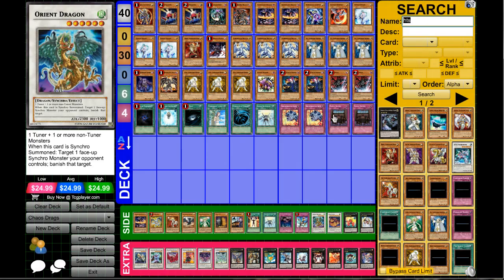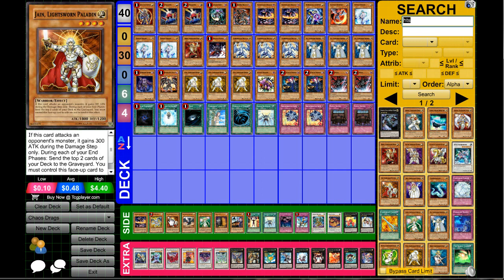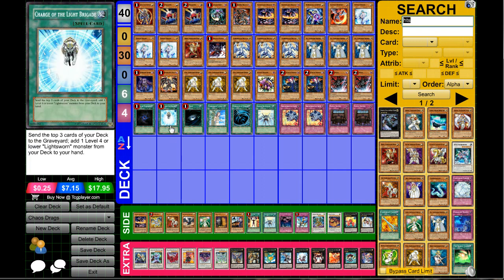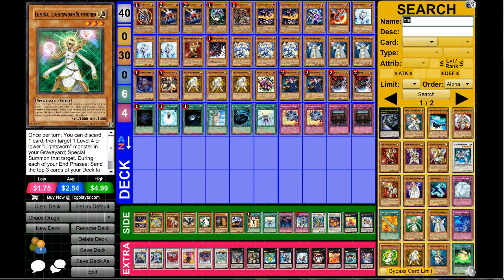This is like my new favorite Level 6 Synchro monster that isn't banned — it just gets rid of any problematic card. Wonderbrace Dragon has decent attack too; I wish it was a dark or light, but I do like this card a lot. If you want to play other Lightsworn monsters you can search with Charge of the Light Brigade — other good Lightsworn cards would be Jain or Lumina. Those are the Lightsworn cards I'd say are good.